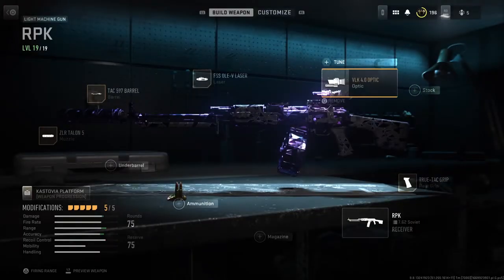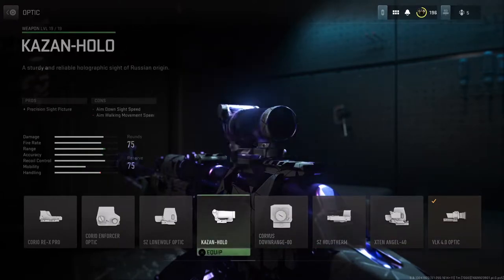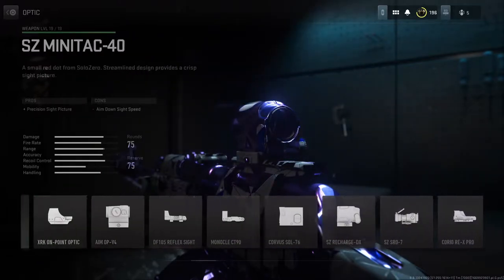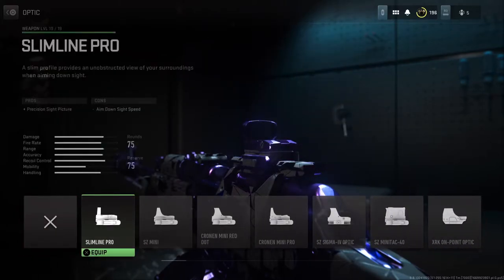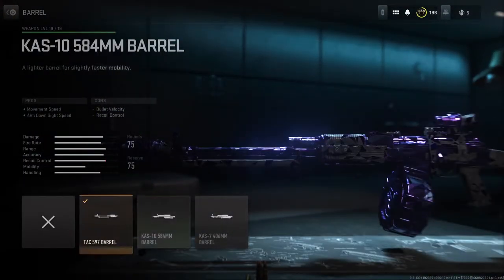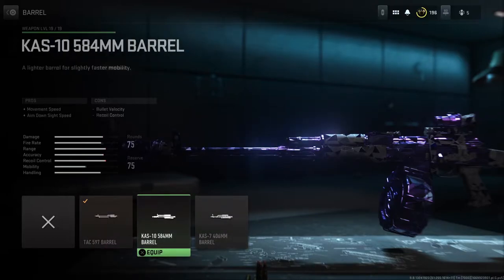As far as the build, any one of these optics are good — the VLK 4 Time, the SZ, or just one of the basic optics like the Slime Line Pro. That's pretty much what I was using. For the barrel, you just want to use the most damage, highest bullet velocity. But you can also go for smaller barrels to try to make the gun faster, since these are all close quarter range.